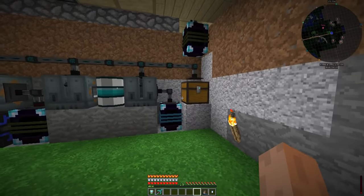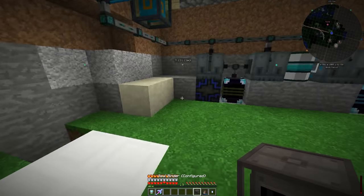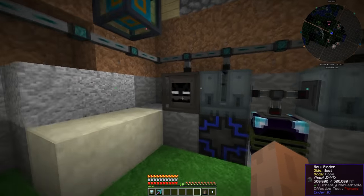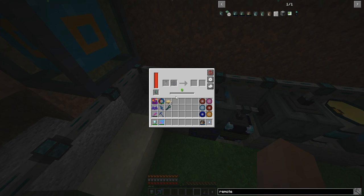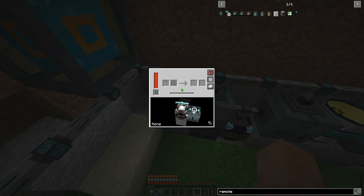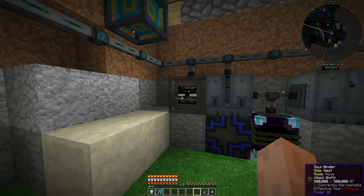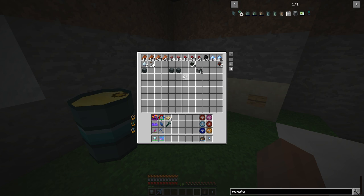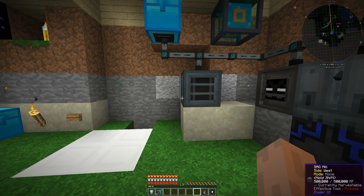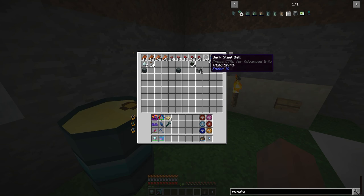Now we need our soul binder for crystals — you have to bind them with the shulker and enderman flasks. This should only take those crystals and flasks, so I set it to insert. Then we need a sag mill grinder so we can grind those crystals into powders.